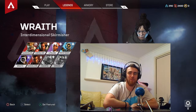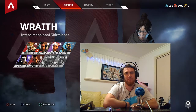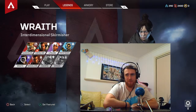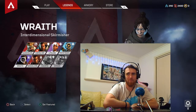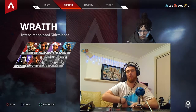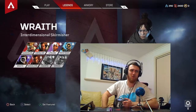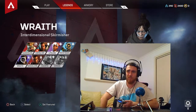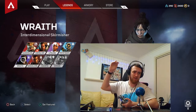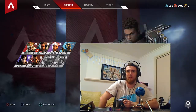I feel like Wraith has a very interesting moveset, but it looks like she's trying to do several things at once. Her invulnerability is pretty great apart from the startup. She gets a lot more usage if she's communicating with teammates — that's really what I'm trying to say. With teammates you're going to do a lot better in this game anyway, but she has a higher skill ceiling compared to some characters.